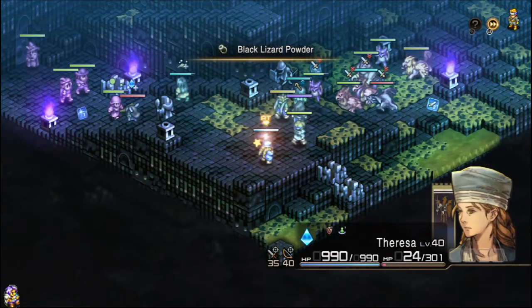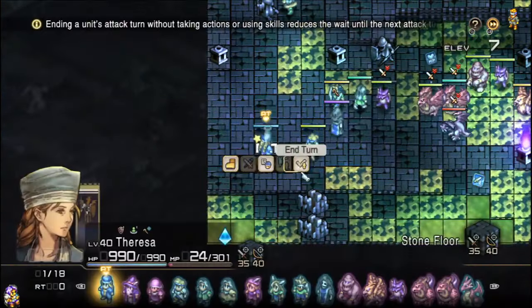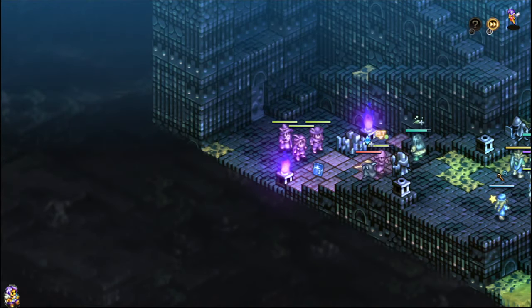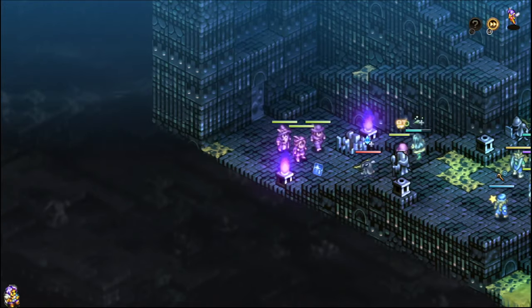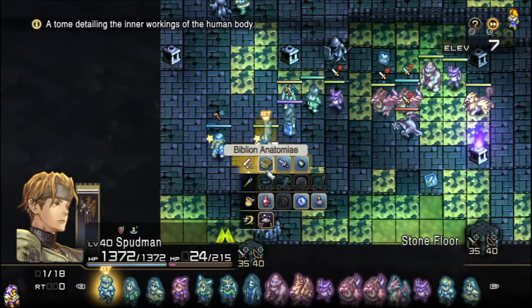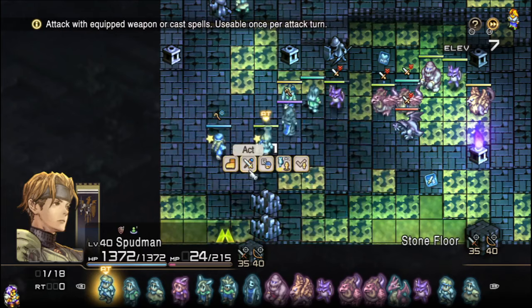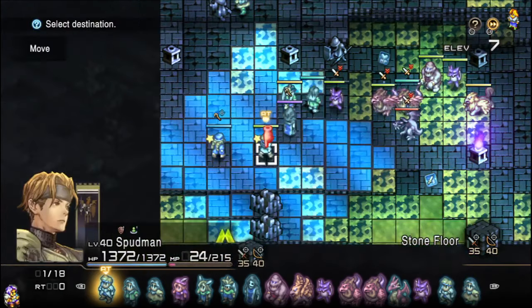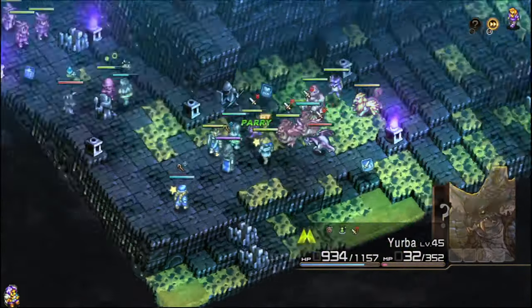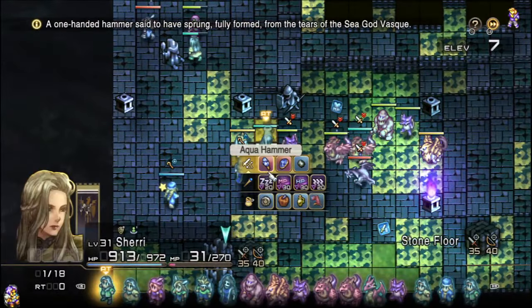Next, we're going to use our cleric to set up for a spell strike over here and attempt to use whatever's left to turn them against each other. He's got his engulf but doesn't really have much else we want to use right now, so I'm just going to have him go forward and take a swing at this guy with his knife, attempting to roll that poison. He rolls the parry instead — it happens.